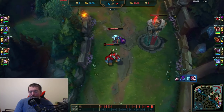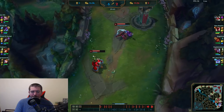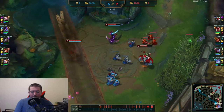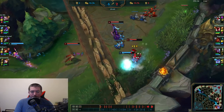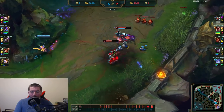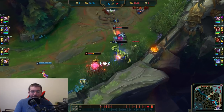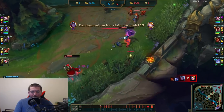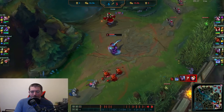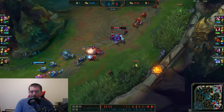I really like Varus because he has some CC, and I really value crowd control on champions — Varus is one of the few ADCs with really good CC. Taliyah comes down bot lane, hops out on the wrong side of the wall, but we still get the kill on Blitzcrank — he wastes his stopwatch for no reason. That puts the lane in our favor.